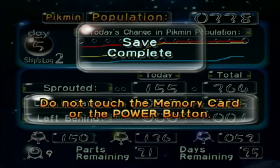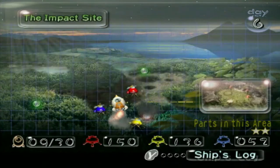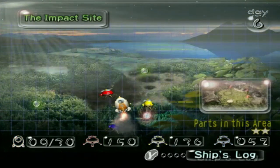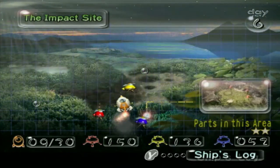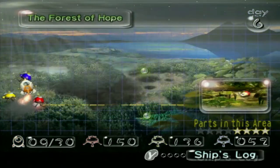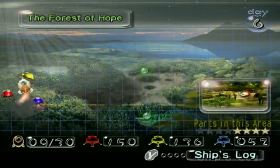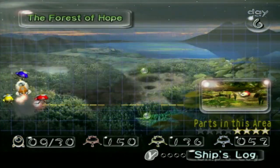Anyways, we're done with the Impact Site, and honestly I hope I never have to return there ever again — fingers crossed. Next time on Pikmin, we're going to return back to the Forest of Hope and hopefully snag the four remaining ship parts over there, and if I play my cards right, we should be able to knock that out in only one day. See you guys next time!